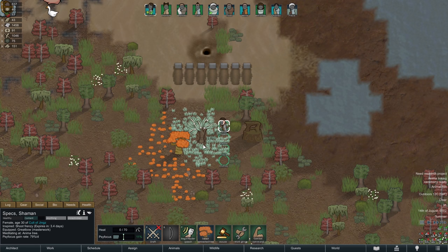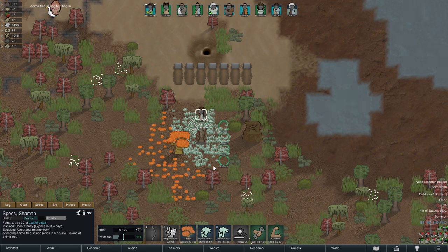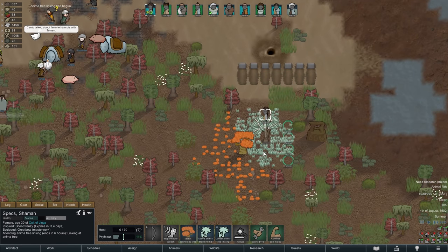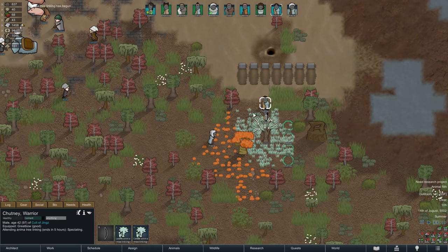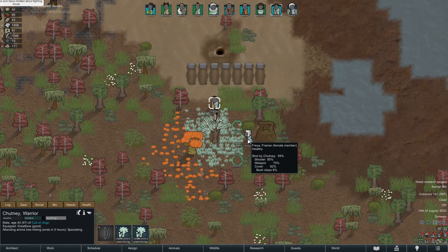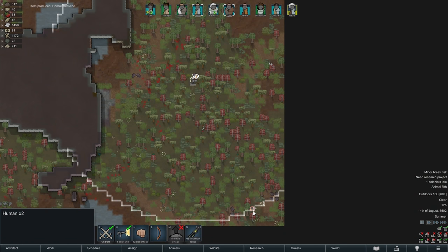With our anima tree ready to go we will now link up Specs for one last time to give her the sixth and final sidecaster rank. This is where things get really powerful, but since we are keeping things neolithic this is also very likely a necessity to deal with the increasingly overwhelming tech levels of our enemies. Chutney and Freya get to participate to perhaps regrow a few patches of anima grass, while Maniac is not going to be involved and can instead keep mining.